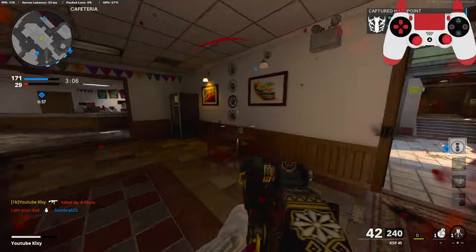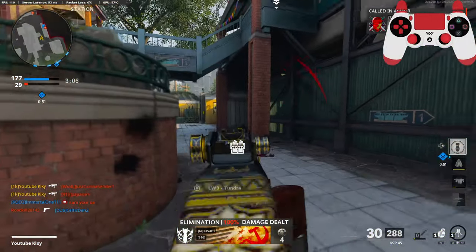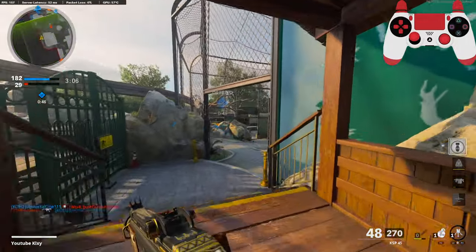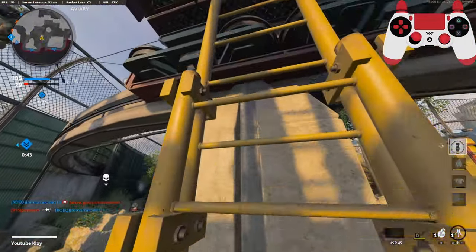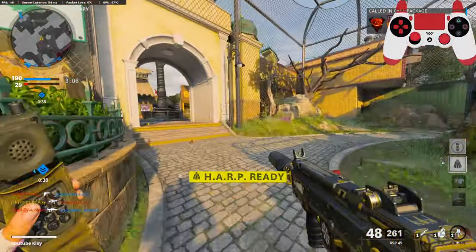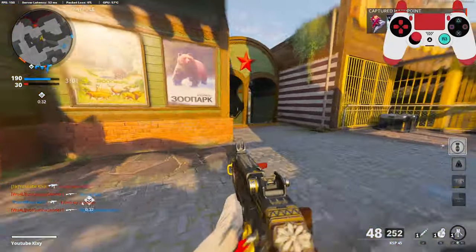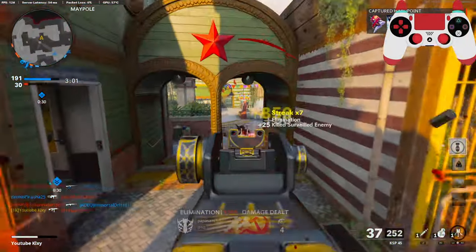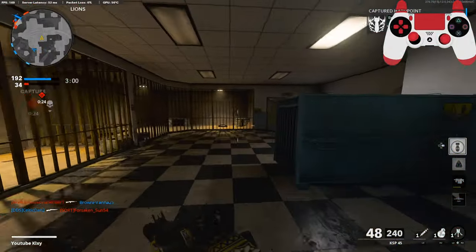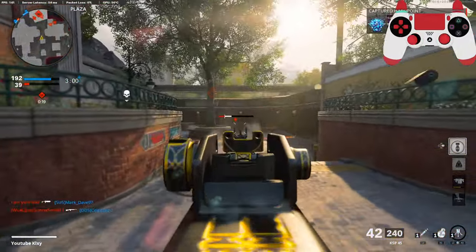And if you guys haven't noticed, I am on a new controller — I have a Battle Beaver. If y'all are interested in that kind of thing or the controllers and stuff. It actually makes jump shotting a lot easier. The second button I have set on triangle right now because I play Warzone a lot, but usually it's the shot punch or the punch.